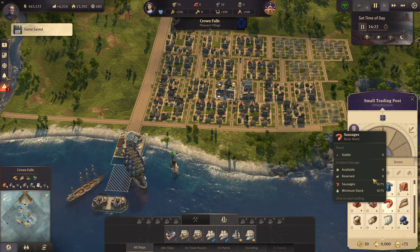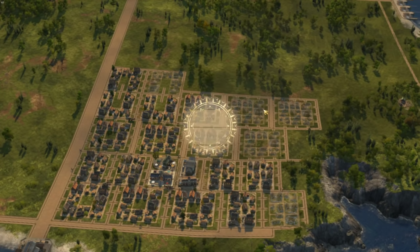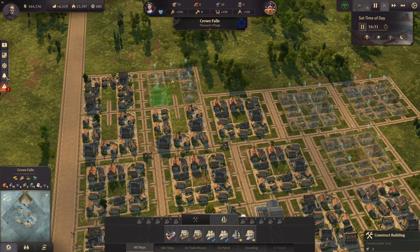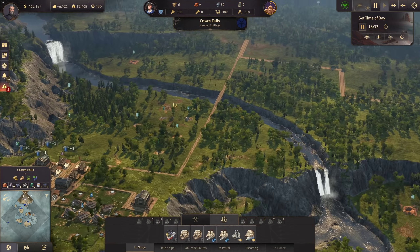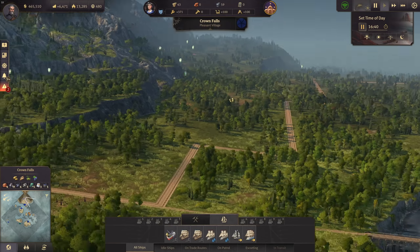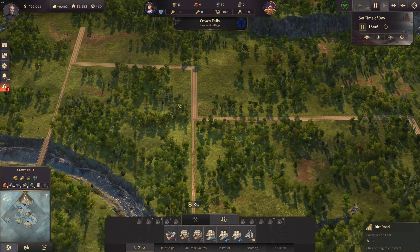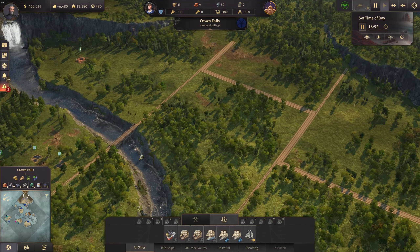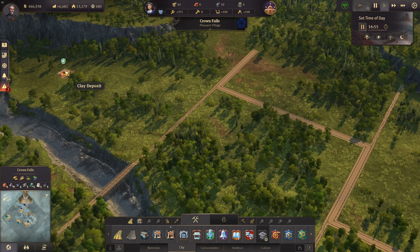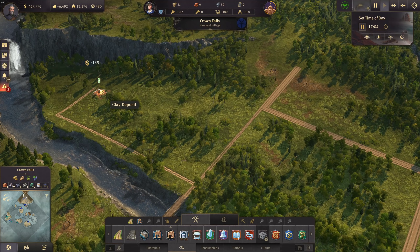The wool is coming in now - we have a high surplus, which is great. Let's build more houses since we have timber, and use the rest of the timber for the schnapps production. We can place the schnapps up here since it'll take some time before the city reaches that level. Schnapps is rather easy anyway, and I don't intend to keep farmers in Crown Falls for too long.